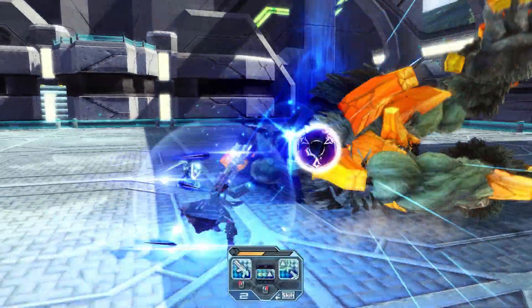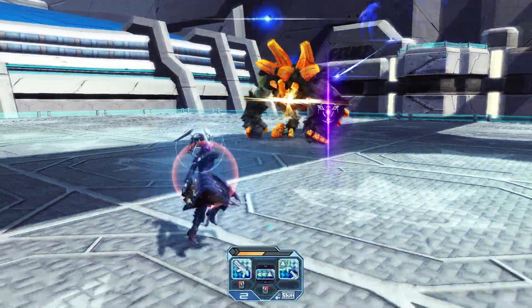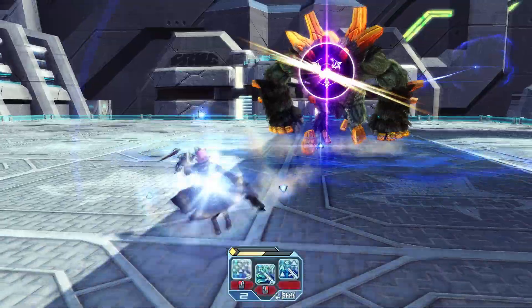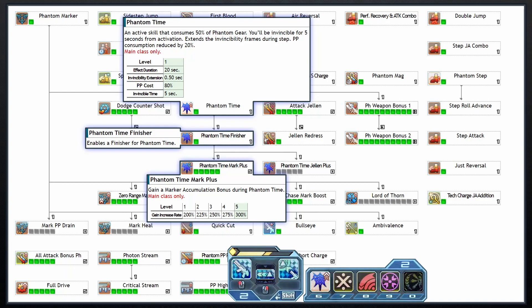The Phantom also has its own version of a focus gauge, which can be built up over time by countering and landing attacks on enemies, and maxes at 2 bars or 2 stocks. Keep in mind that using the same PA or tech over and over will slow how fast this fills up. You can then use one stock of this focus to activate the buff skill Phantom Time, under which you will be invulnerable for the first 5 seconds, and for the entire 20 second duration you will have an additional half a second of invulnerability when dodging, a 20% decrease to PP consumption, and with Phantom Time Mark Plus your mark accumulation rate can triple.